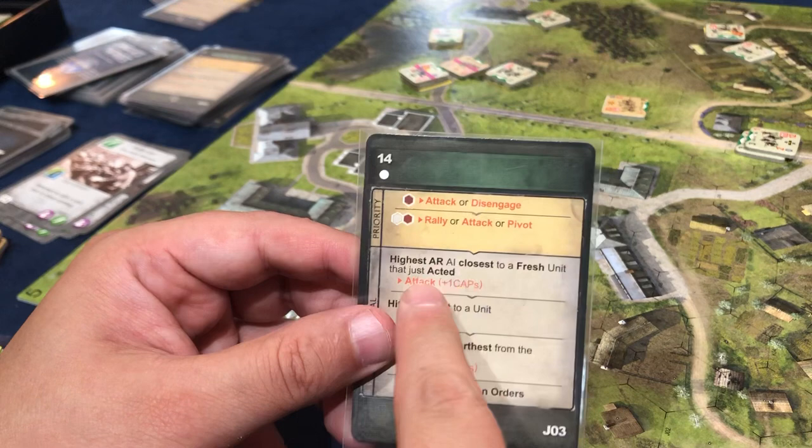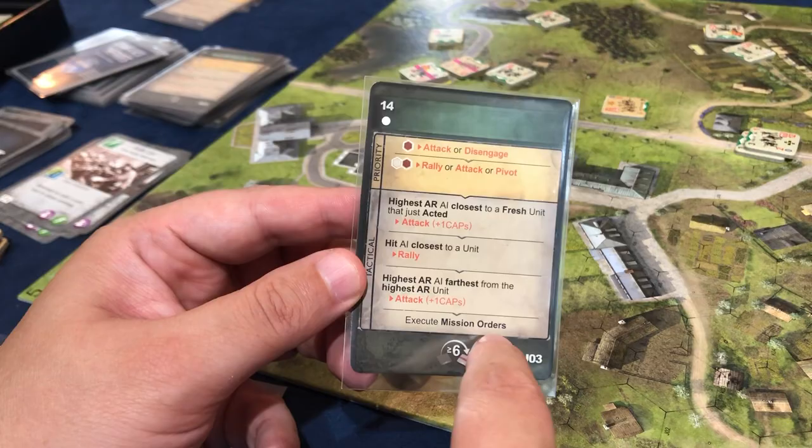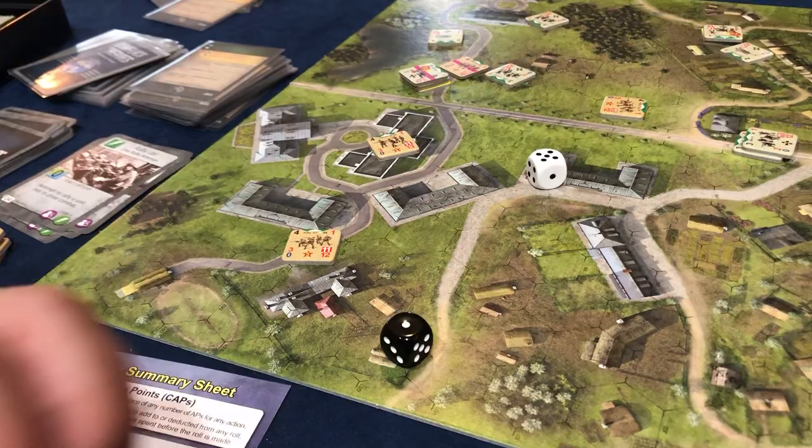He can't attack us. Execute mission orders — it says fresh RE but there are no RE. He passes. He can't do any of these so he passes. Strategically I'm going to pass as well — I get seven APs back and his unit becomes fresh. But so do ours. Roll to see who goes first — I rolled a seven, so he gets to go. We're flanking him so I don't have to worry about him killing my damaged unit.